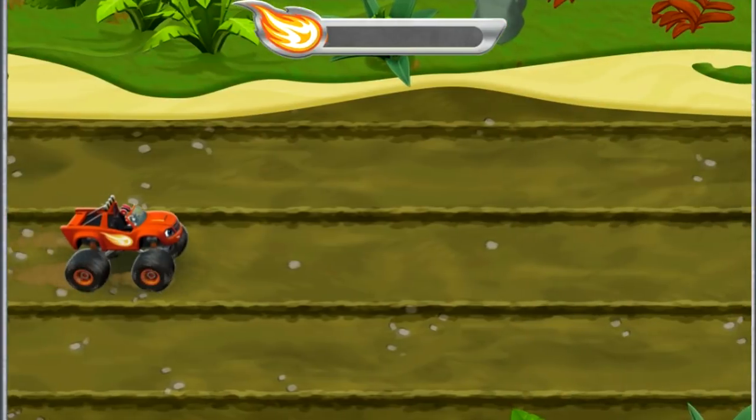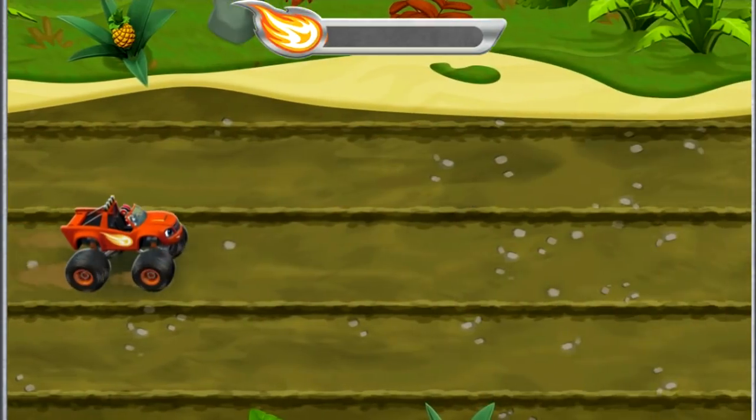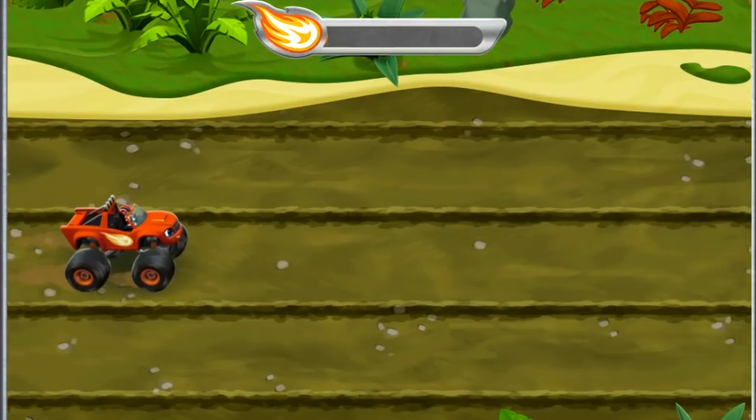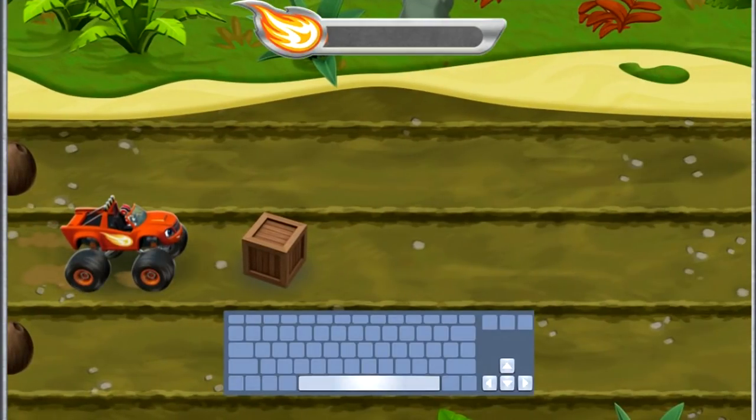We need your help to save Zeg. Wait, what's Crusher doing? We need to steer around obstacles so they don't slow us down. Press the up or down arrow keys to change lanes.